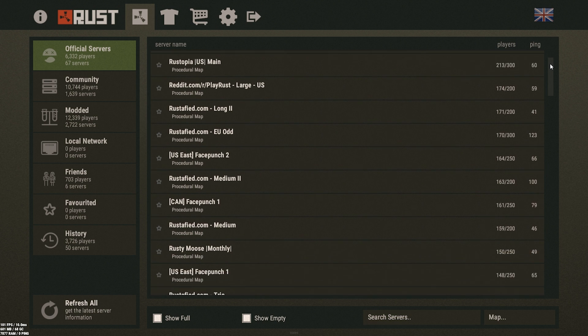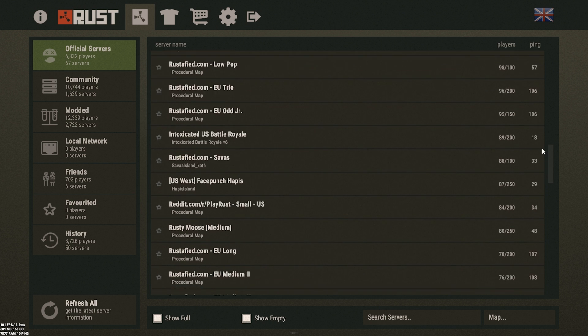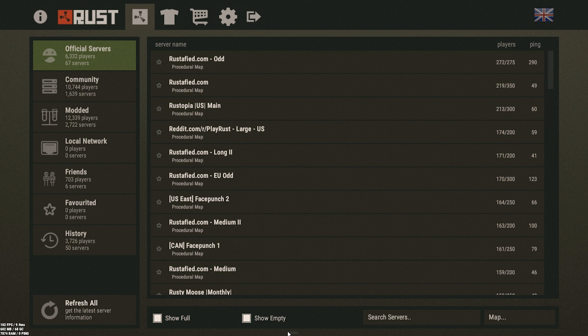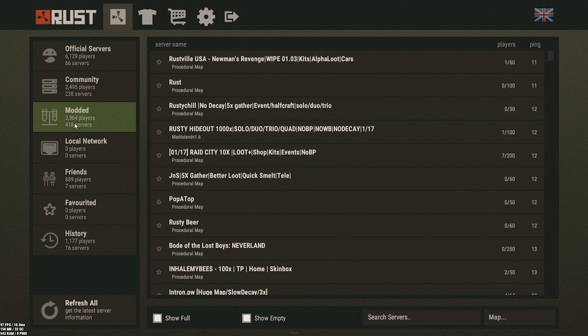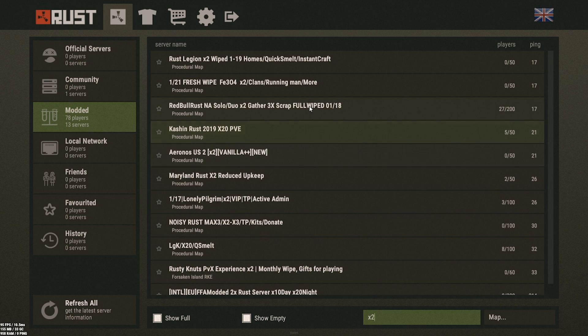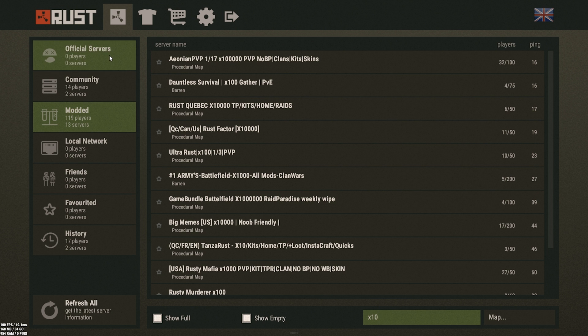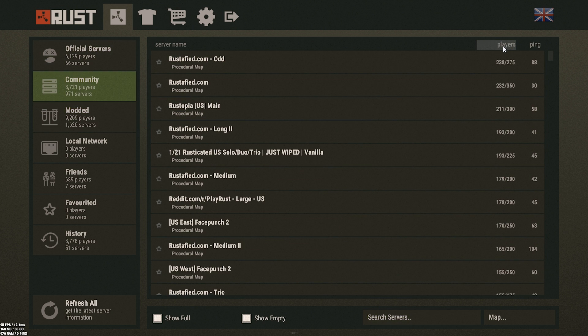Once you feel comfortable with the bow and know how some of the other guns work, head back to the server list. I like the game how it's meant to be played originally, which is also known as vanilla. Some players with less time on their hands like playing on slightly modded servers with increased gather rates such as two times or three times. The higher the population, the more action and the higher the chances of dying and losing what you've gathered. Too low population can lead to boring gameplay, so choose something you'd be comfortable with.